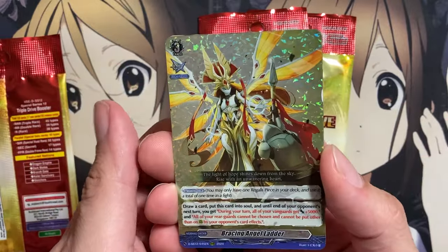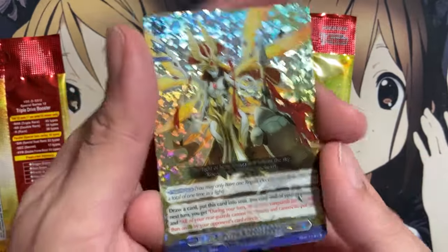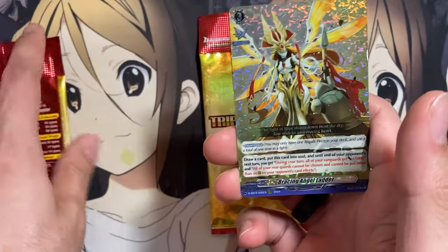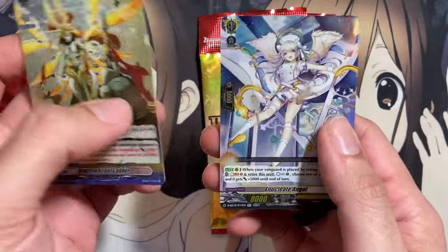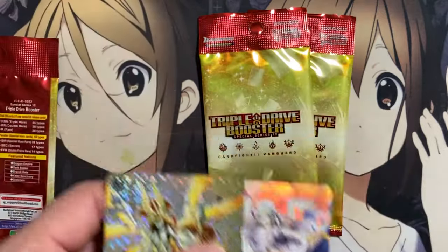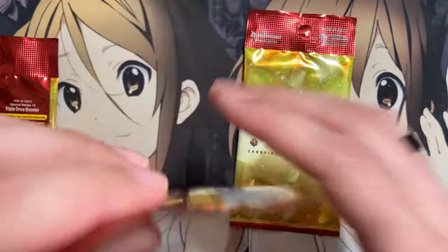And nice — another Bracing Angel Ladder! Beautiful. From four boxes we pulled two of this very expensive card — I wasn't expecting that, but that's a great pull. A Nucleate Angel and Forest Protecting Hunter Prosper. I'm very happy with these boxes — pulling two Bracing Angel Ladders from four boxes.